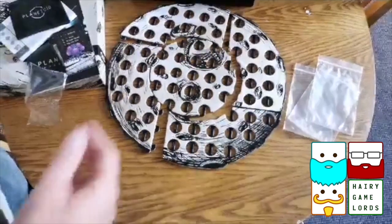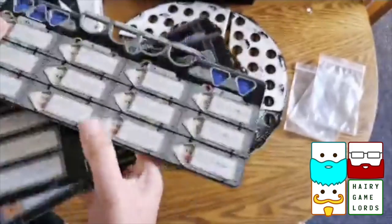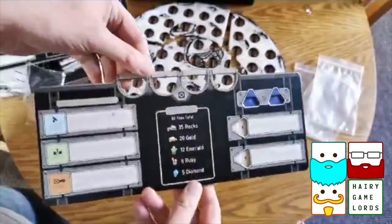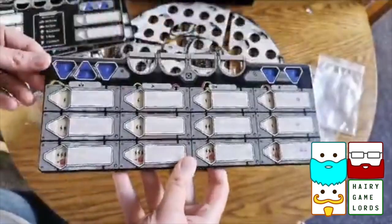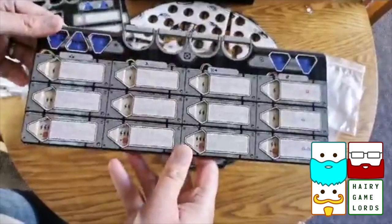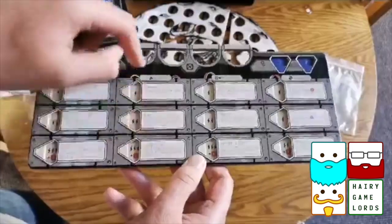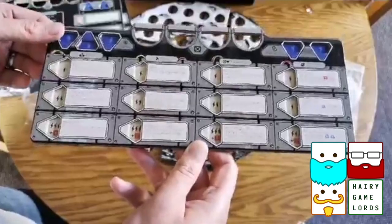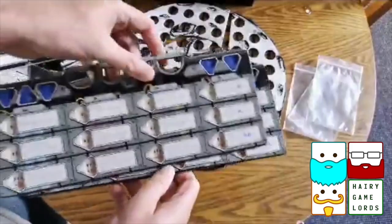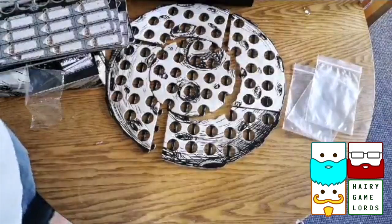These are very thick and very chunky. I'm guessing these are different things — they're double sided. These are kind of like your player boards. Really like the feel of this. It just feels really good quality. I like the artwork on there as well. There are indentation things that you can place items within, to do different things as you are mining the planetoid. Brilliant. There are four of these player boards because it is for up to four players.